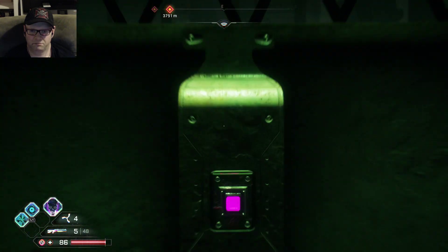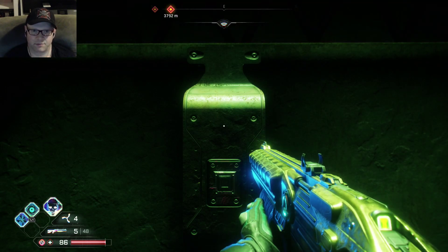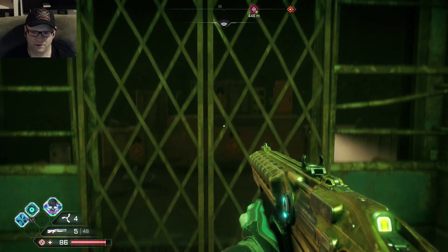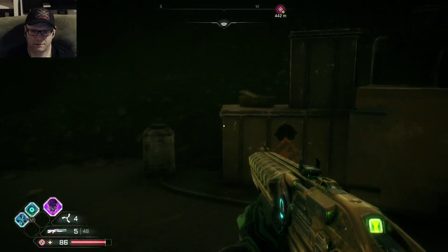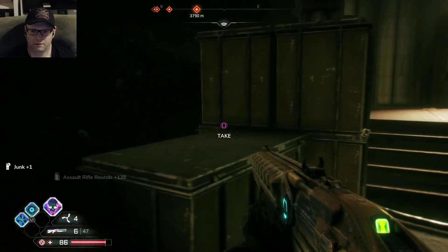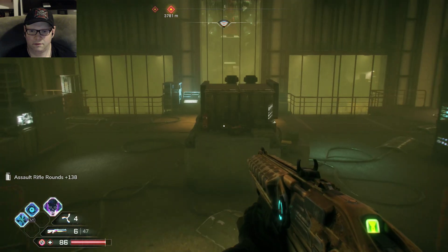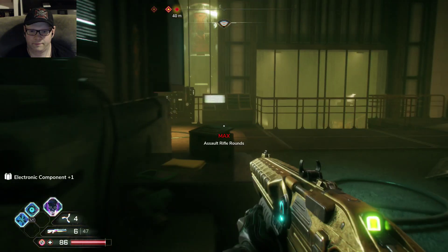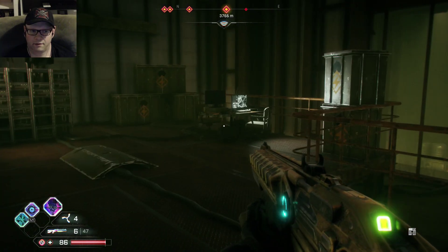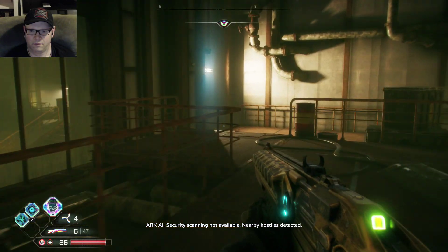I'm assuming we go in here — pretty standard. I know there's probably chests and stuff like that but I don't want to go out of my way. Is there a trader van down here? Security scanning not available, nearby hostiles detected.